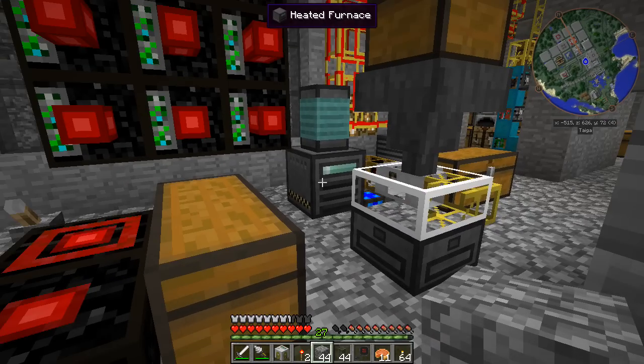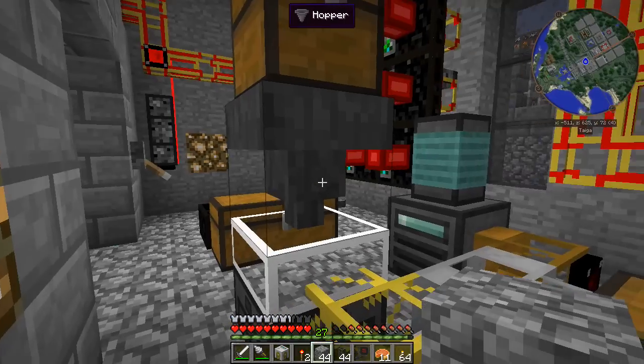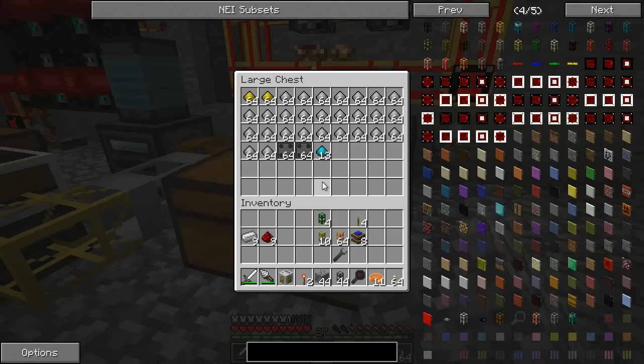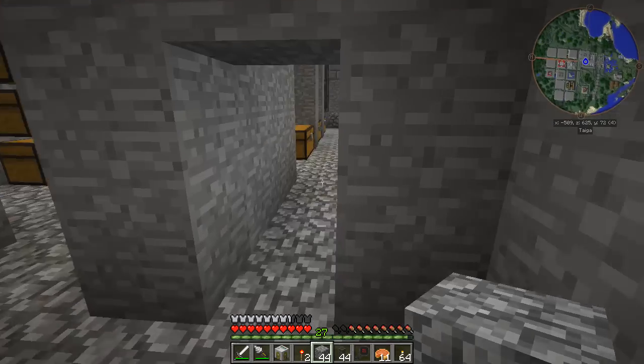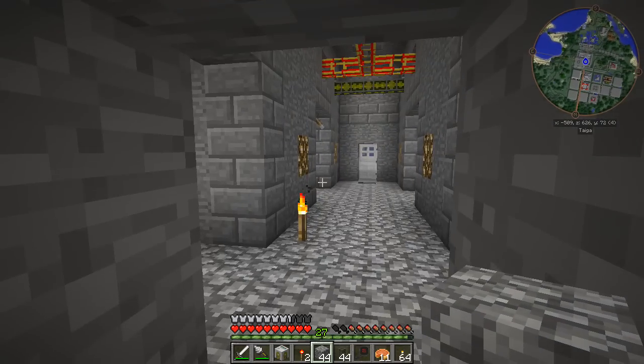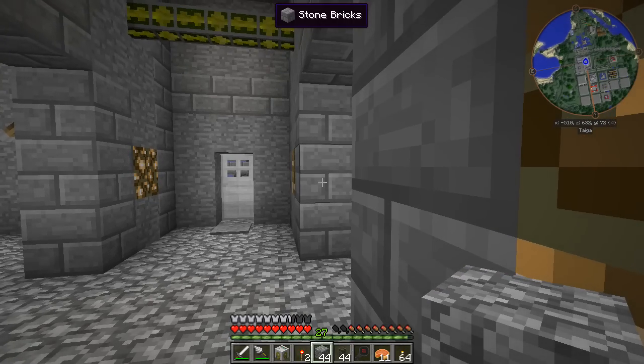I've set up a new kinetic duster and heated furnace with a kinetic coil, just like we did over at the quarry, to process some bits and bobs. And what I've been doing is getting some heated conductive plating ready, which is essentially four iron dust in a little square - gives you the uncooked version and then you get a cooked version. This plating is what you use to create the housing for both the refinery and the cooling tower.